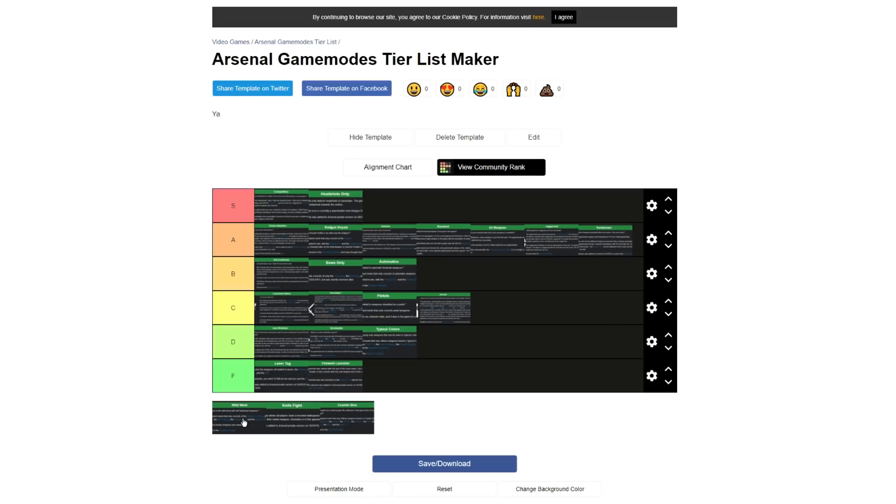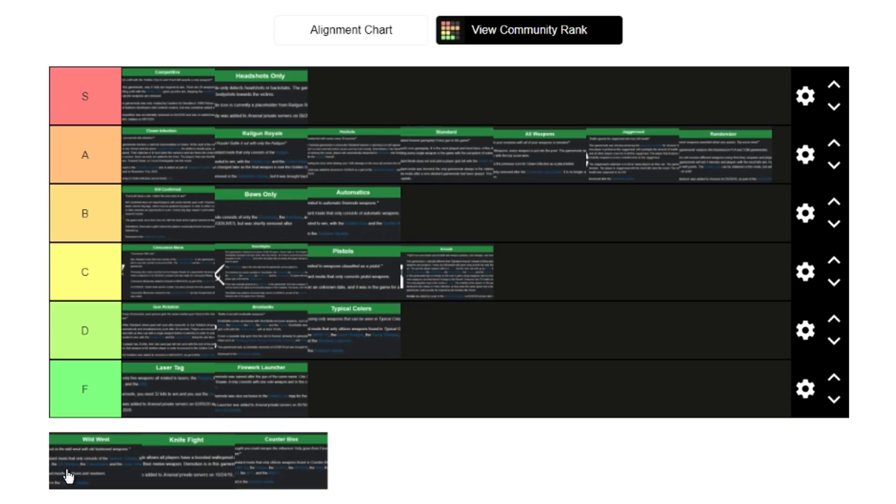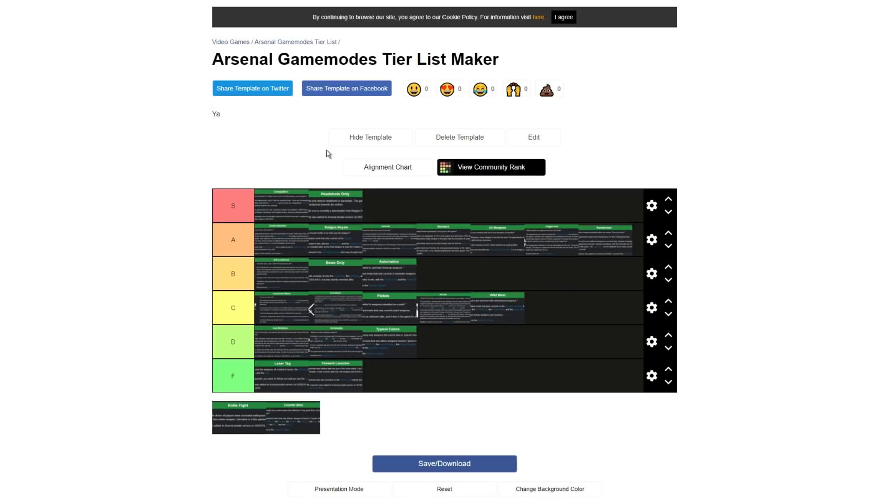Wild West just uses wild-west-themed weapons in Arsenal, like the Spencer Carbine and revolvers. I don't really mind this mode — it can be kind of fun — so I'm going to give this one a C tier. It's not one of the best modes, but it can be fun to play from time to time.